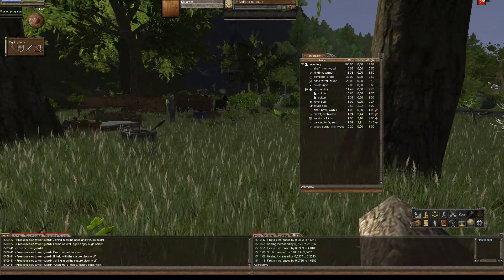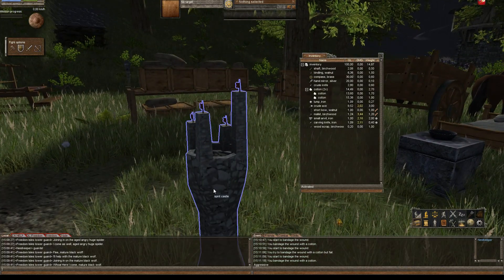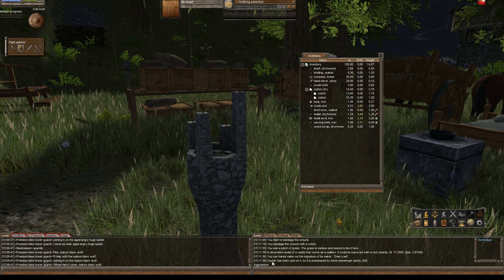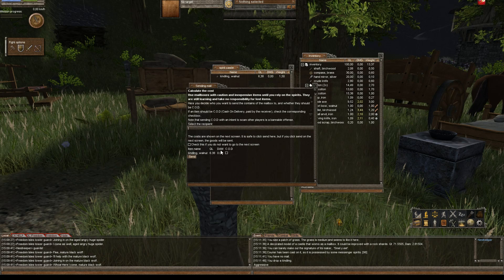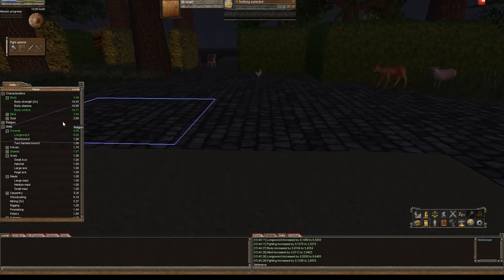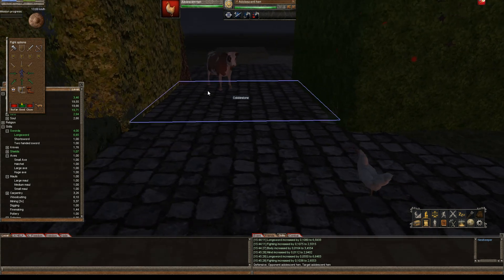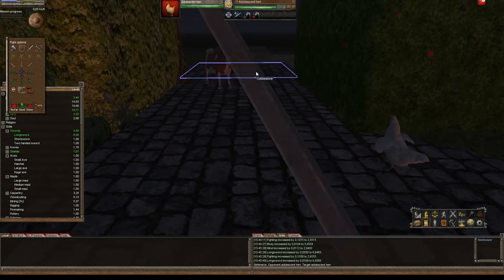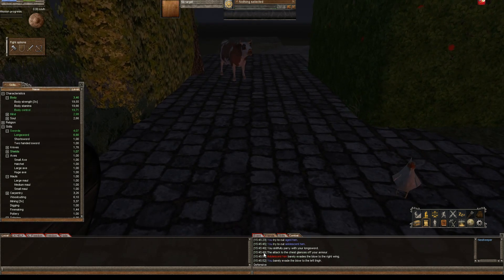I'll probably kill the hen on my way back. You can see the courier is at 98, so that's a very good mailbox — if I send something it'll come to my tomb pretty fast. I got some stuff from my newbie toon. I didn't record this part, but when I got the sword I started cutting trees just to level up my sword skill. It's already at six — wow. Now I'm trying to kill this hen. Very good. Now I'll kill the cow.